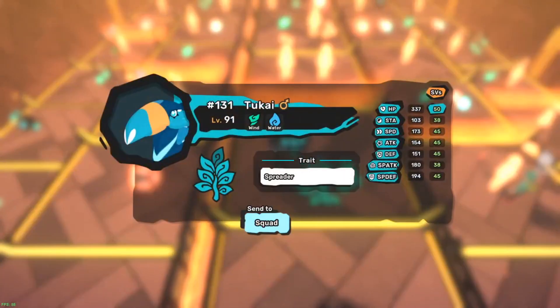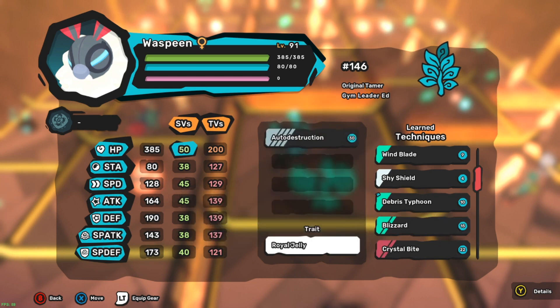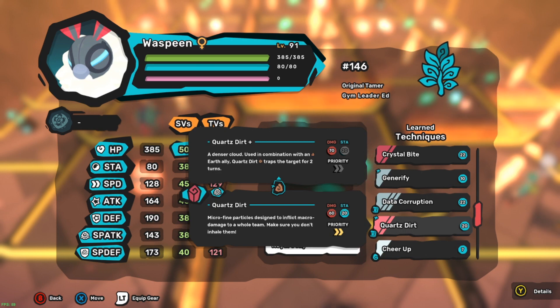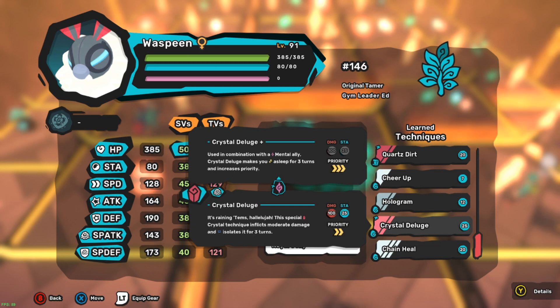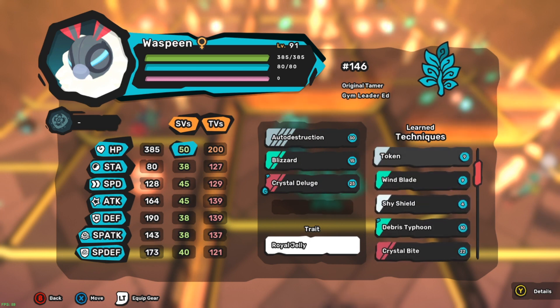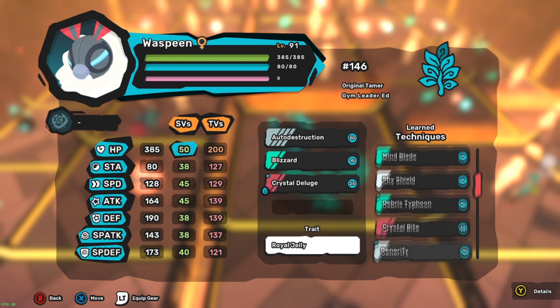Oh, we got a Wasp Bean and a Two-Kai - getting some better luck this time around. What's auto-destruction? Oh, self-destruct - keep that just in case. Blizzard, definitely. Data corruption - no, we don't need that. Healing collective: three Temtem recover 20 health. Crystal deluge in combination with mental ally makes you fall asleep for three turns.